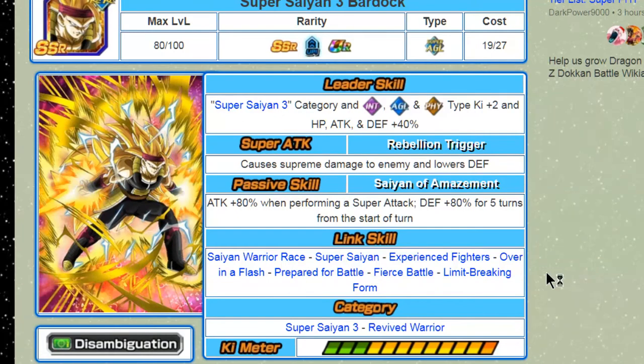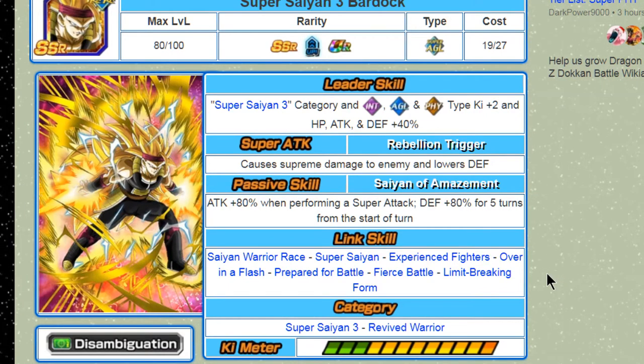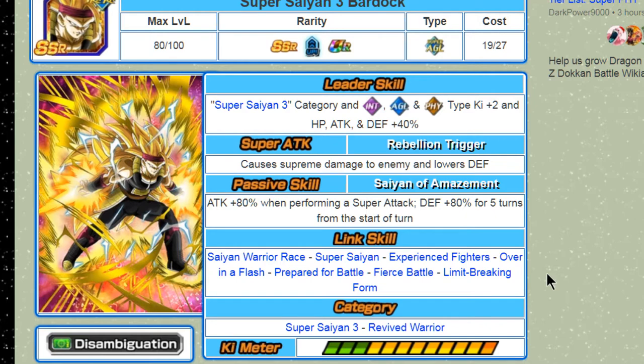Hey guys, today we are doing the team building guide for the agility Super Saiyan 3 Bardock. Before I start, I want to apologize because yesterday's team building video hasn't gone up yet, but it didn't feature the physical free-to-play Broly. I'm going to include him in this team building guide. He is a decent unit, but I still think every team I created in yesterday's guide still stands. He's still a good unit and a little bit self-reliant, but he's definitely not someone you're going to want to run as a primary unit.